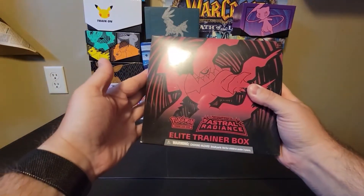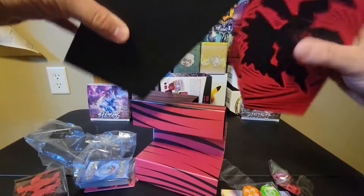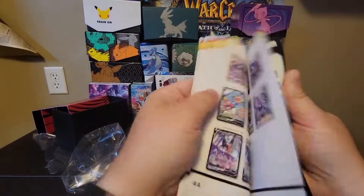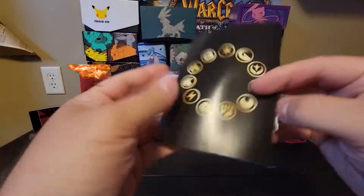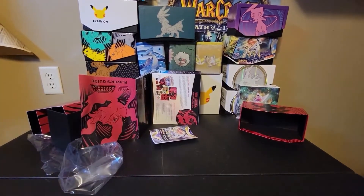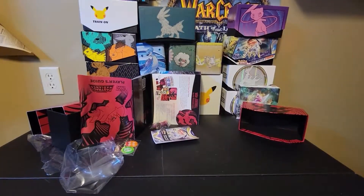Well, what do we got here? An Astral Radiance Elite Trainer Box. On this you got one of these little books, one of these things. So that's something I don't care about. More crap I don't care about.